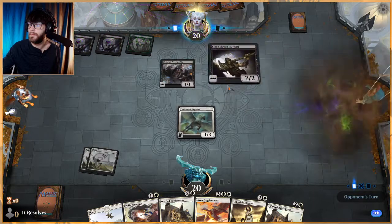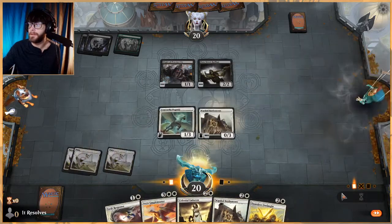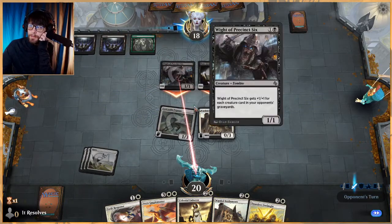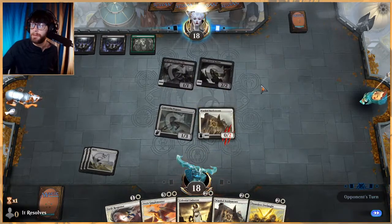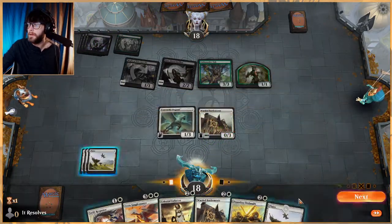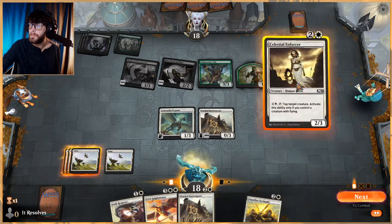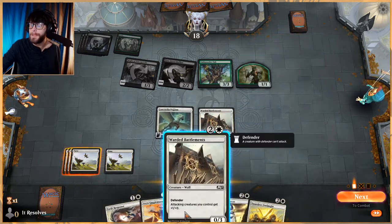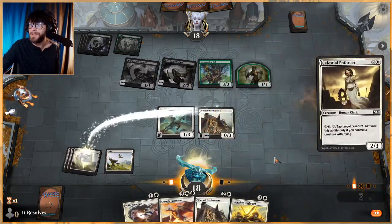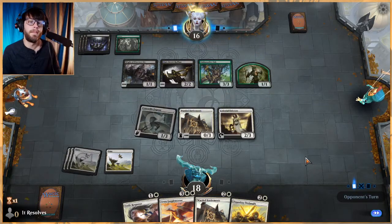Let's throw one of these guys out there and attack - might as well. If they attack we'll just block the white here - no reason to block this and discard a card, it's two damage and we're already in the two-damage range, so that's fine. I really want to play out another battlement, but I do think we need to play something that can actually kill something. We'll make sure this doesn't have reach - it does not - and then attack for two.